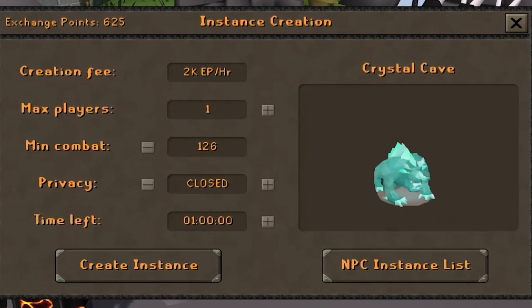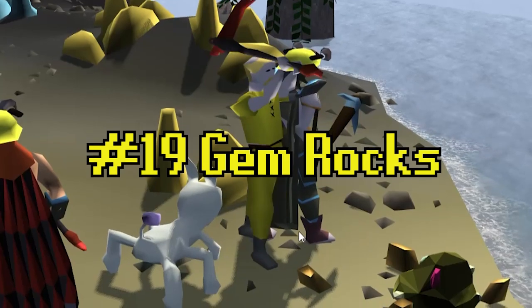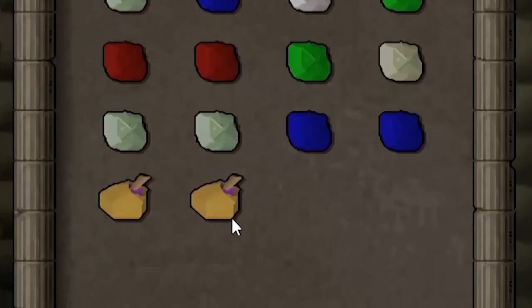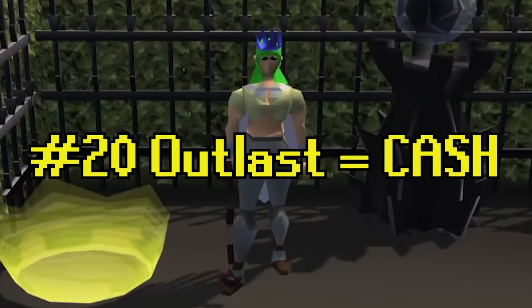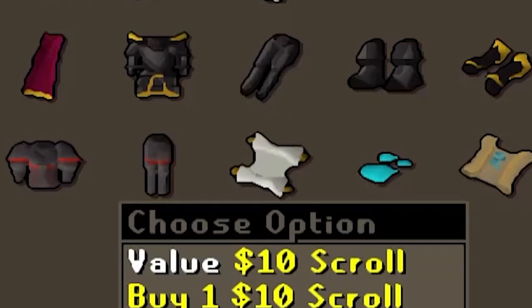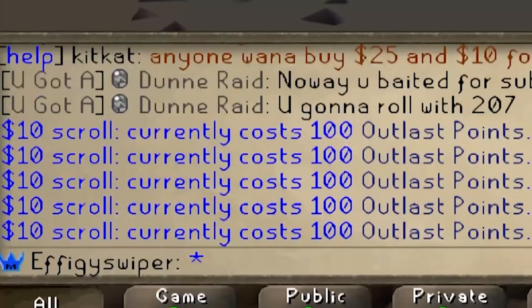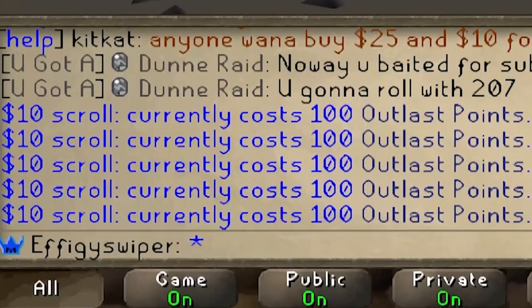Take advantage of the instance manager south of home. Tip number nineteen: if you ever find yourself wanting to complete the Clue Scroll Collection Log, or getting yourself a quick pair of Ranger Boots, be sure to get your clues at the Gem Rocks. Tip number twenty: you can earn cash scrolls just from participating in Outlast tournaments. Currently, the best reward in the Outlast shop is a $10 scroll, which sells for a whopping 100 Outlast points — which really isn't too much if you're just doing Outlast on the side.